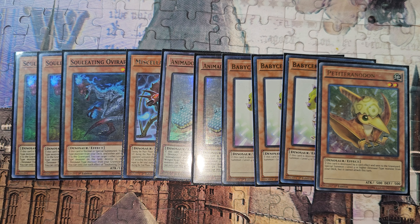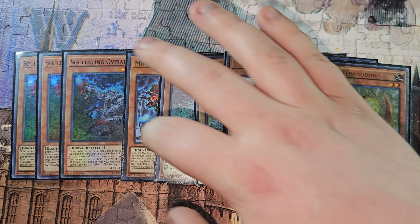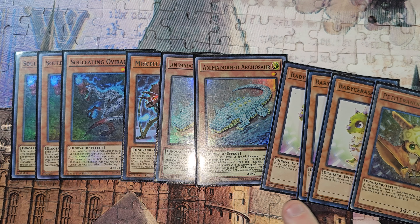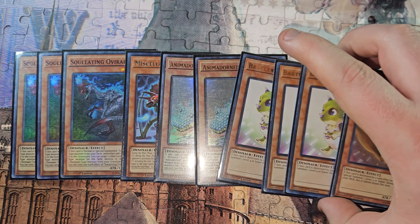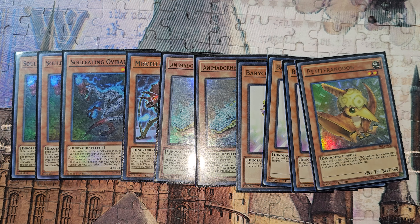If you have OV on board and Lost World, activate Lost World first, then summon OV — chain two, chain one. Your opponent can't Ash you, but they can Imperm you, so be careful. That's where the Misc comes in — it makes OV unaffected by Imperm. If your opponent Shifters you, you're in a lot of trouble. If you're a good Dino player you should know how to play around Shifter. Madorn Darkosaurus falls in the same category — with Shifter, the babies and Petite Pteranodon can't use their graveyard effects.